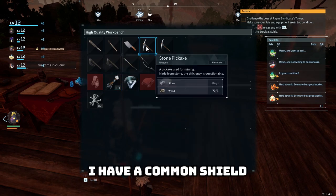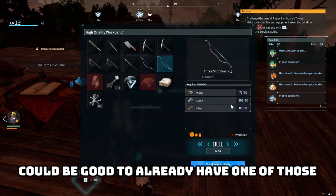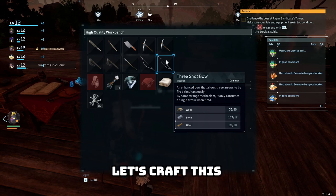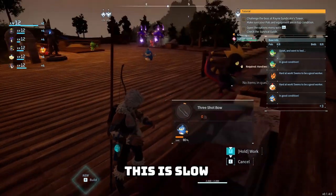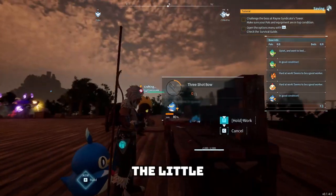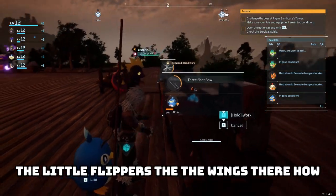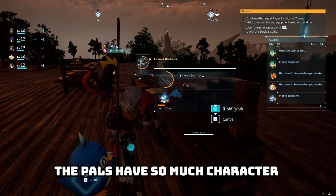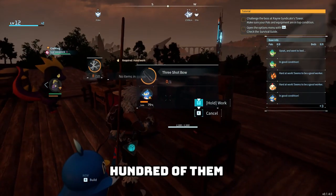Oh well. I have a common shield. Do I need anything else? Three shot bow — could be good. Do I already have one? I have an old bow — let's craft this. Just takes a little bit of fiber, wood, and stone. This is slow. The little flippers, the wings — how it just kind of waves them around. I don't know, it's adorable. The pals have so much character, more than you would think considering there's over a hundred of them.